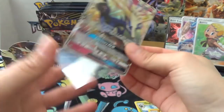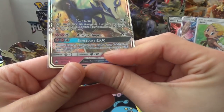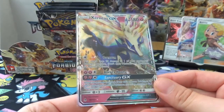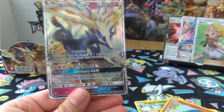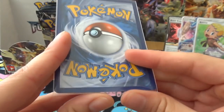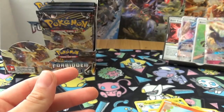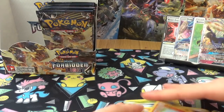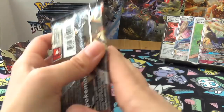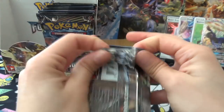Xerneas GX number 90 with Overrun, Aurora Horns, and Sanctuary GX. Not bad at all - I quite like the full art of this one as well, it's quite nice. And that is in great condition. The condition of these cards - they've definitely heard from the fans about card condition from pack fresh.